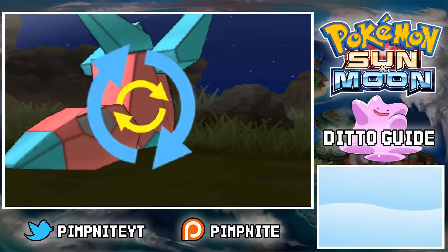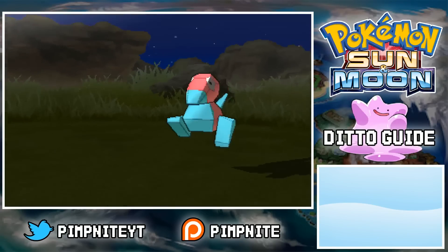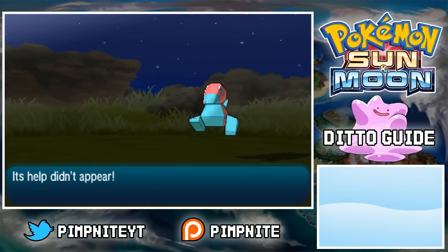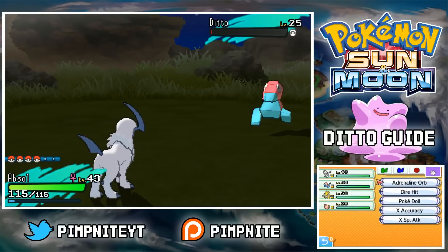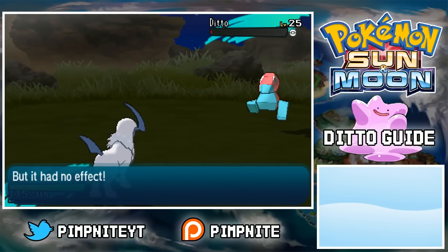Going over the chaining: the Porygon is just eating the Leppa Berry and continuously calling for Pokemon. If it doesn't call — if it says 'no help appeared' — just use the Adrenaline Orb again. It actually doesn't consume it; it just wastes the turn so it can keep calling. Just keep doing that until it calls a Pokemon.